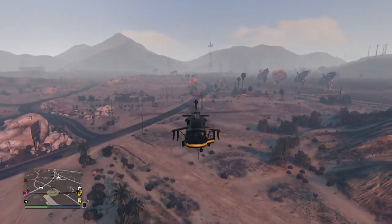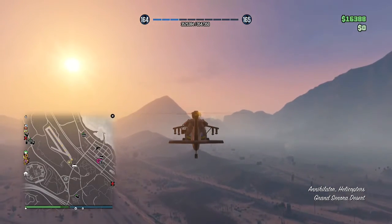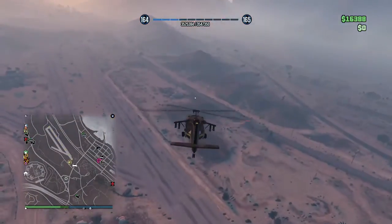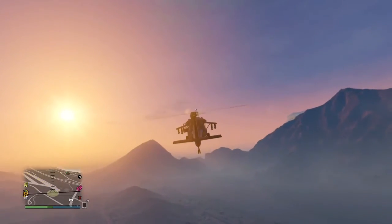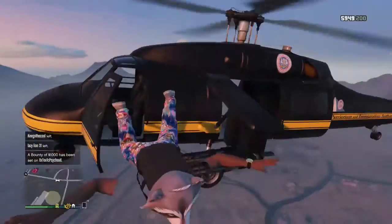For this glitch, you just want to get into a chopper — any chopper. I just grabbed whatever I was close to. You just want to be flying in the air and get to a pretty high distance, so it gives you a chance to go to a selection of which outfit you want the duffel bag to be transferred on.